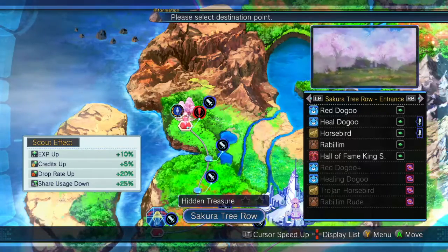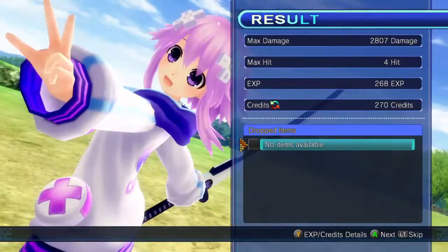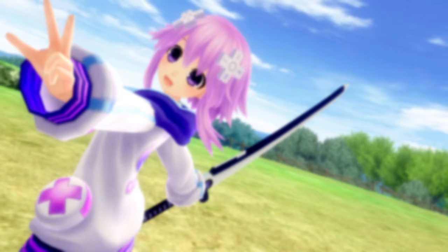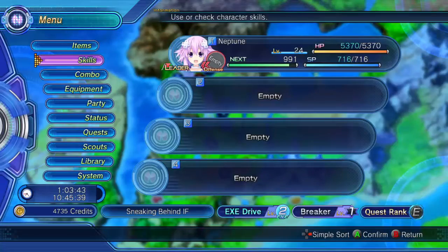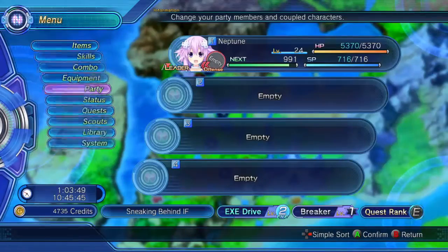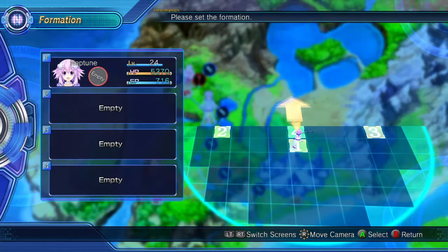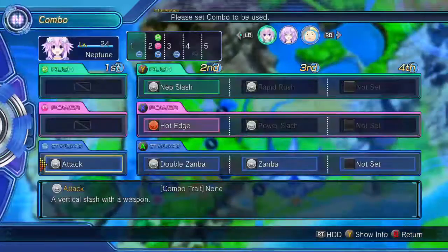I'm going to be doing a lot of editing. Let's just head to Sakura Tree Row. I could bring Umio and Nepjar in to help here — actually, I reckon I will, it'll help in the long run. I do want Umio to get more experience than he has been getting. I think I also need to adjust everybody's combos.